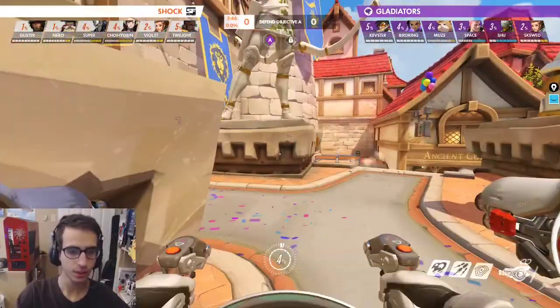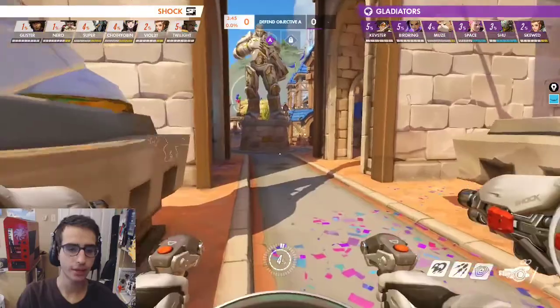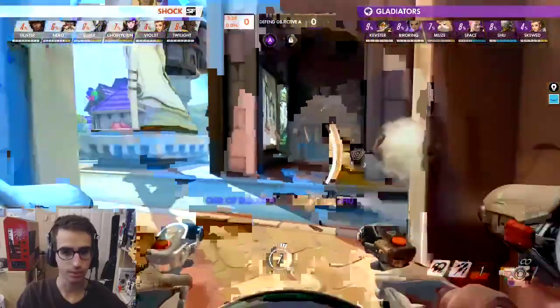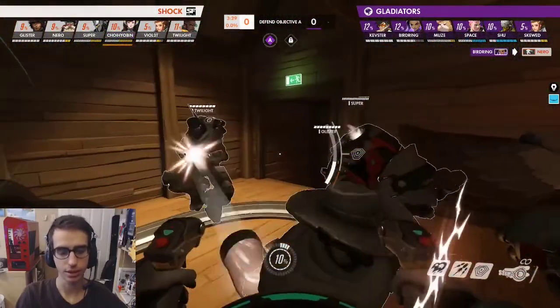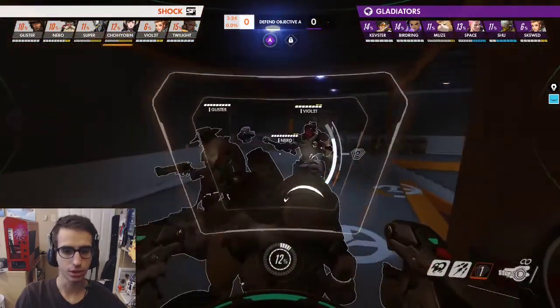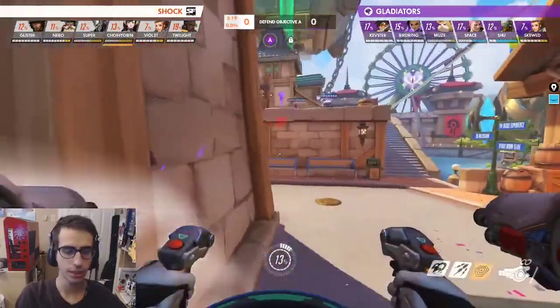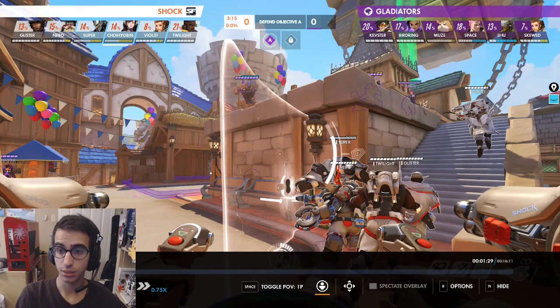First things first: Troy understands that they have a Sombra on the enemy team of Glad's. So he knows the first thing he has to do is spy check, spy check, spy check - look for this Sombra and try to force her out. He doesn't want to allow the Sombra to get a good hack onto anyone. Again, short burst of Matrix as they're walking up. He's relying a lot more on Rheinshield, but he has Matrix utilized mainly just to eat a little bit of spam. He's never using it for a long duration - it's just a quick Matrix, and then they walk up.